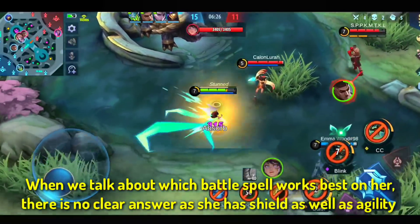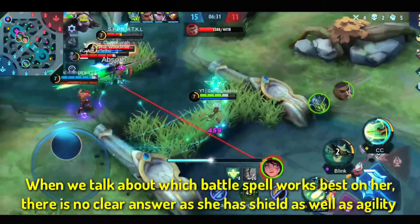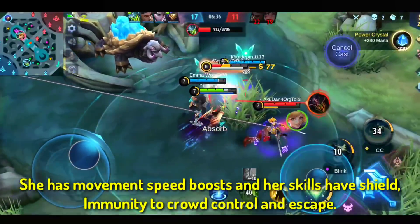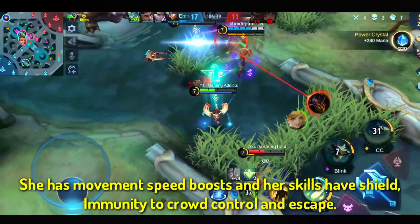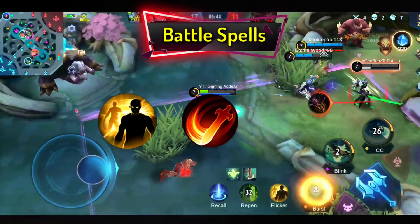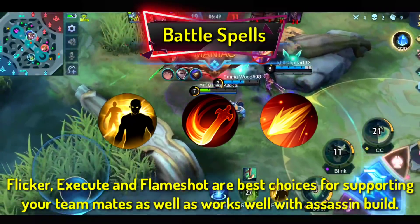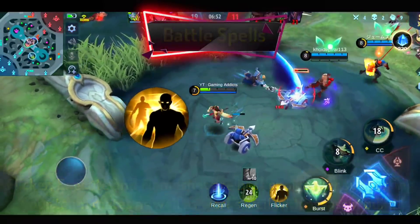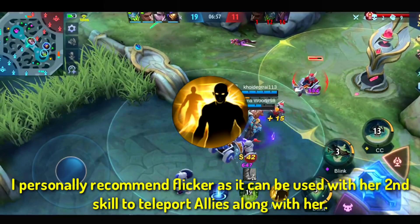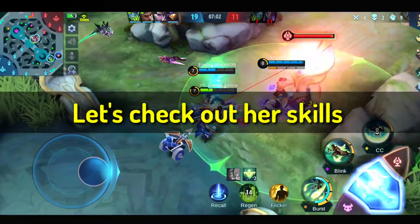When we talk about which battle spell works better on her, there is no clear answer. She has a shield as well as agility — she has a movement speed boost and her skills give immunity to crowd control and escape. Flicker, Execute, and Flameshot are the best choices for supporting your teammates, and they work well with the assassin build too. I personally recommend Flicker, as it can be used with her second skill to teleport allies along with her.